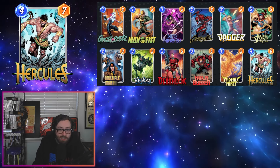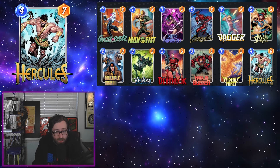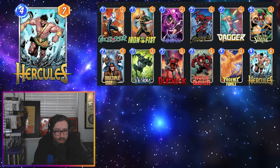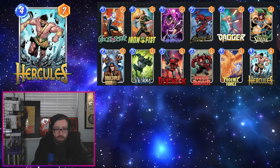Next up we have Hercules. Hercules was buffed from a four-six to a four-seven — this is actually the first natural four-seven I think we've ever had in Marvel Snap, so that's kind of cool. I've really been enjoying this Phoenix Force deck personally. I think Phoenix Force is kind of underrated right now, and especially with the change happening to Blob to hopefully open up some metagame diversity, I think Phoenix Force might finally have its day in the sun.